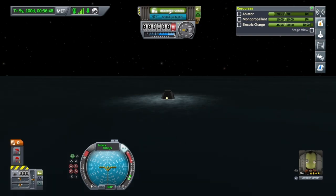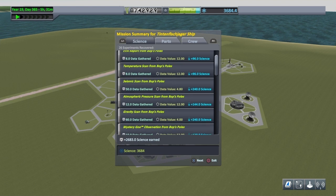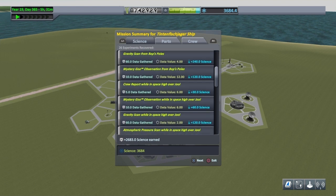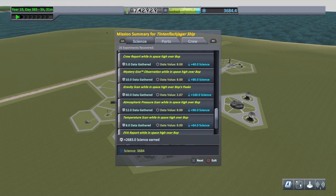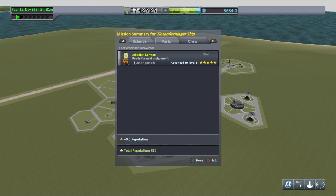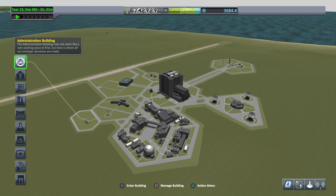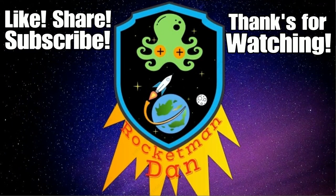Let's recover this and see what we've got. 2,683 science earned — not bad from that little trip to Jool and Bop, and we finally got to meet the Kraken as well. Going down the list of all the science experiments we did — I don't think we recovered much in the parts department. And Jeb's advanced to level 5! Thank you very much for watching. I hope you join me next time when we shall be capturing an asteroid. If you'd like to like, share, subscribe, maybe leave me a comment, that would be great. I've left a link to the playlist and a YouTube-recommended video on the right. Thanks for watching, bye bye.